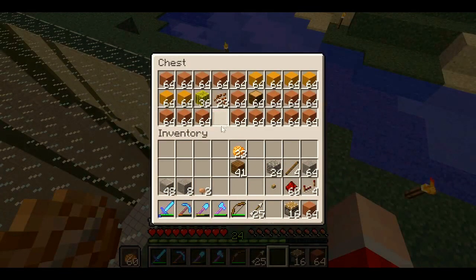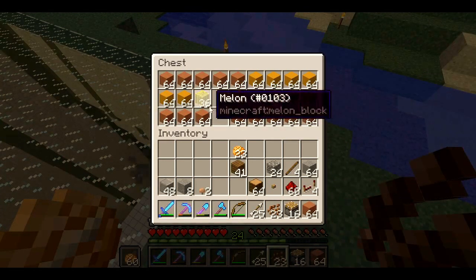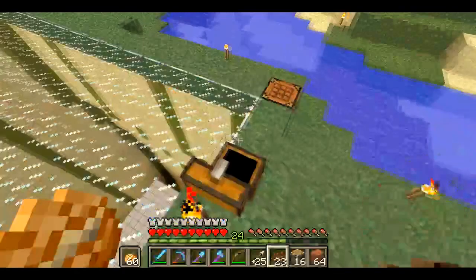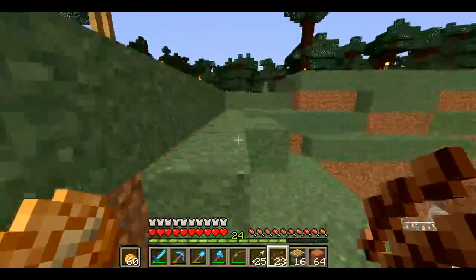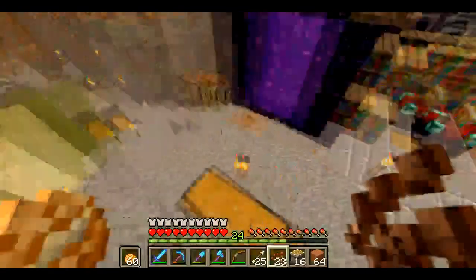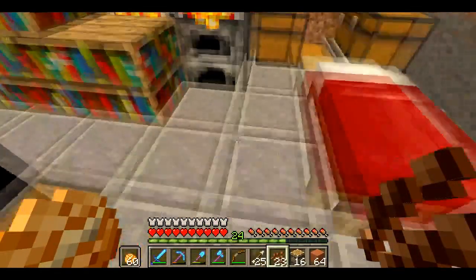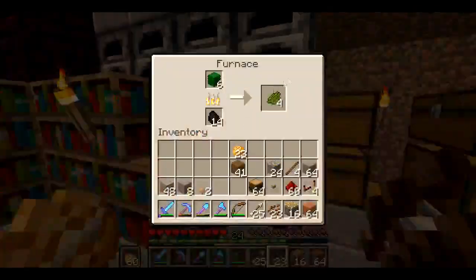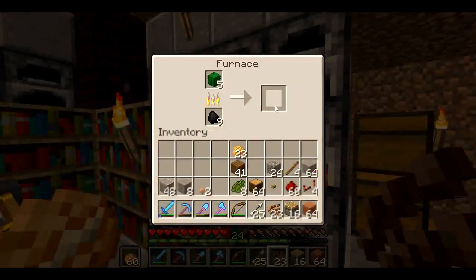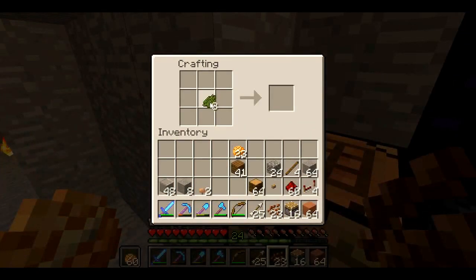We're going to use that for a decoration block. And we'll get that and our pumpkins which are inside — we're working on growing those up in a minute. I'll turn those into seeds and convert a little farm. Let's see if we've got enough dye made. Go ahead and dye this all green, because green is the farming color.